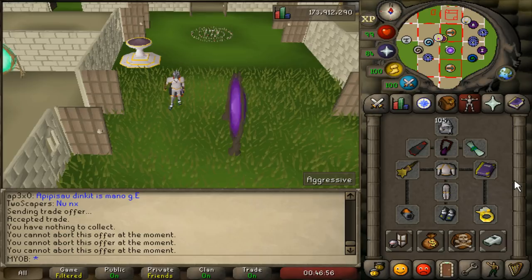Necroyles have zero magic defense bonus, so as long as your magic attack bonuses are above zero, the difference between wearing something like Proselyte versus Arma is not that big of a deal. What you want to do is maximize your prayer gear because you will need to be praying melee, and also focus on pieces of magic armor that will increase your magic damage output.